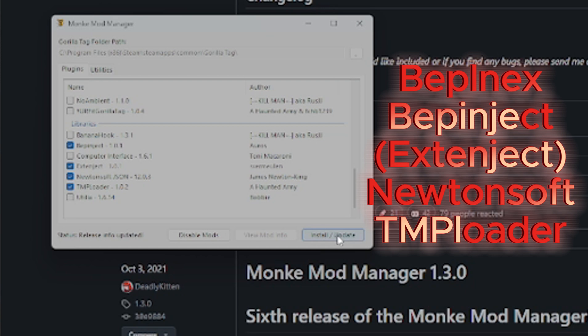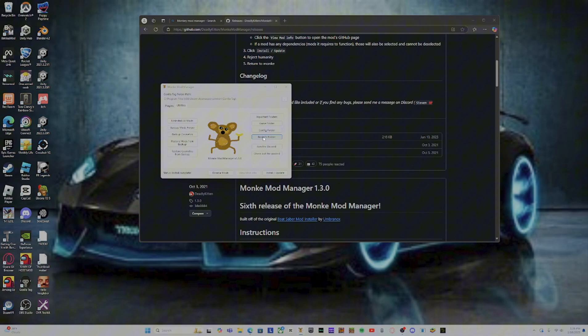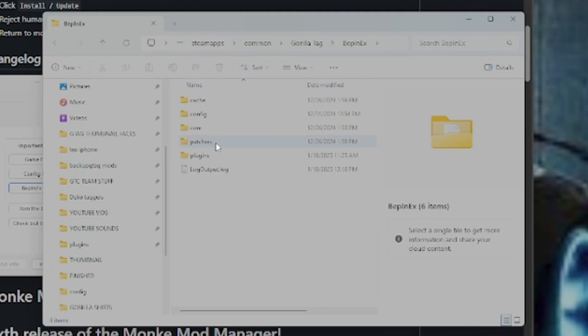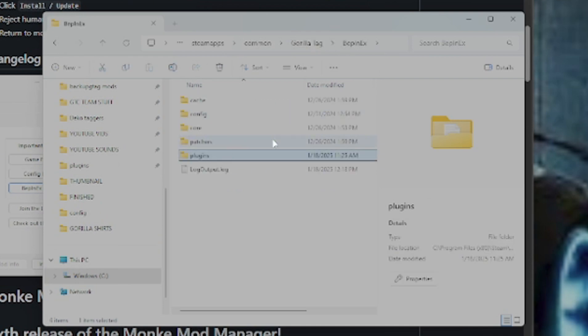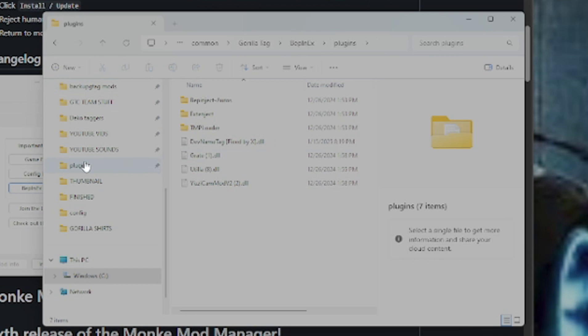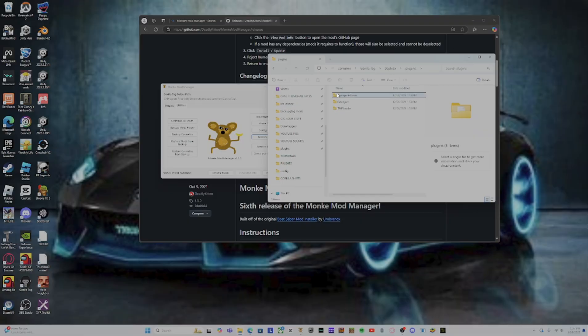Now you want to go to Utilities, then the BepInEx folder, and open up Plugins. You can go to BepInEx and pin it to quick access on the side for convenience. As you can see I have all of these mods in there already. You will start off with just these three, but I'm going to show you guys how to get the rest just in a second.